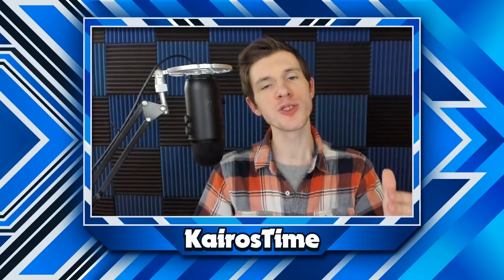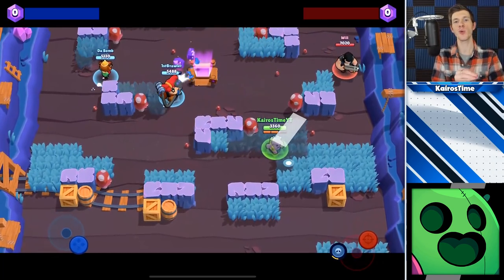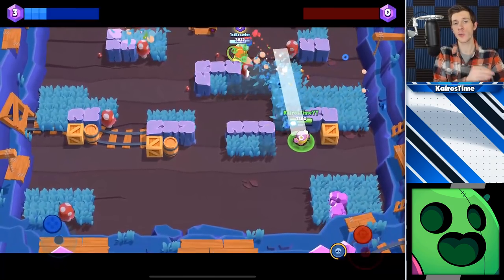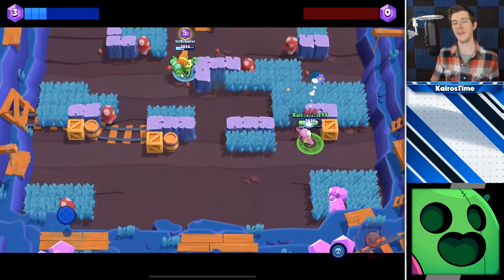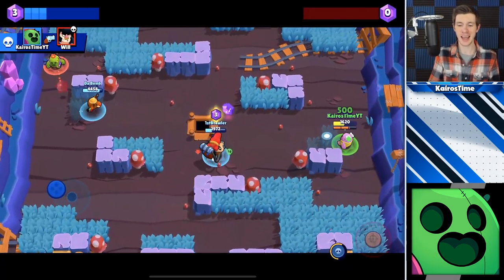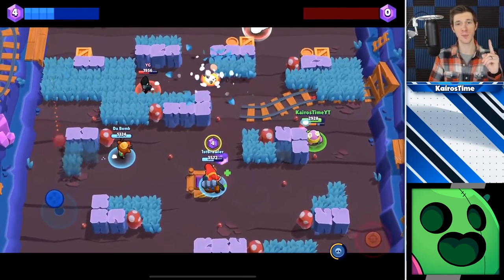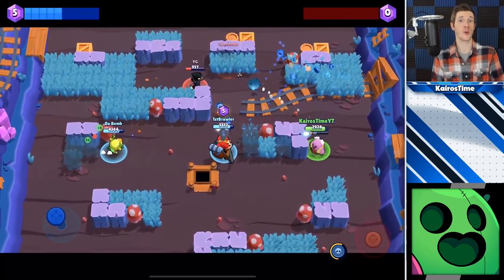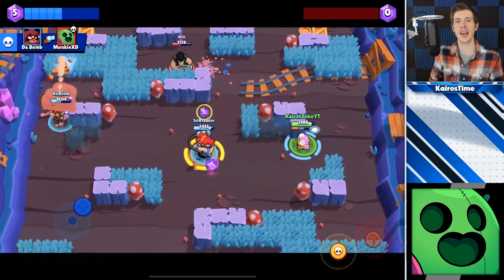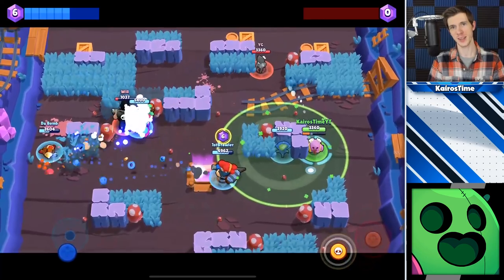Now for the legendary brawlers. My biggest tip for Spike is that he is one of the most important brawlers to conserve shots with because of his low reload speed and his regular attack's high impact. If he doesn't have ammo he will always lose a close-up fight, but he wins close-up fights when he does have ammo against most brawlers. Use his first shot to check bushes, poke for small damage from a distance, or whatever you need — but save those last two ammo slots for when you know you can take out an enemy brawler. And keep your distance because he's really squishy.